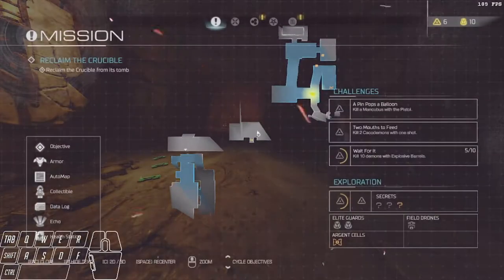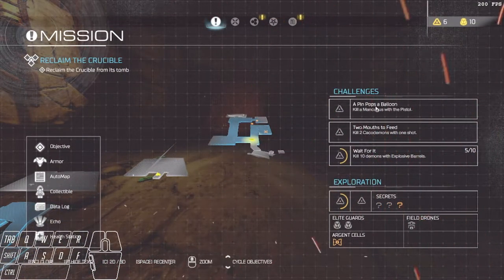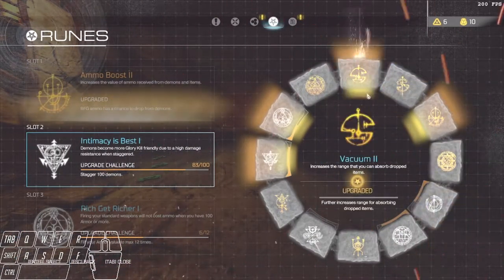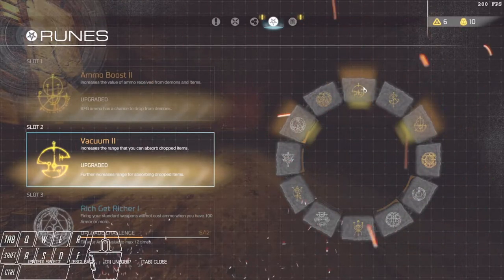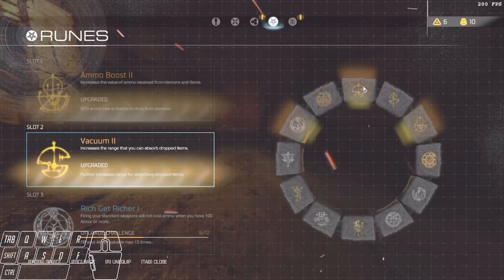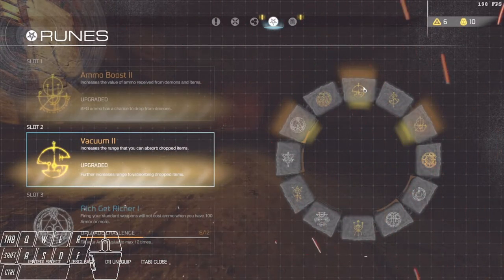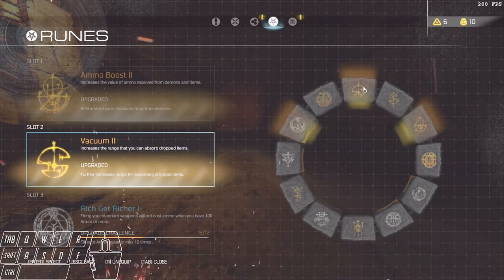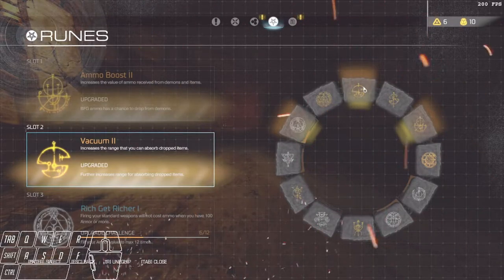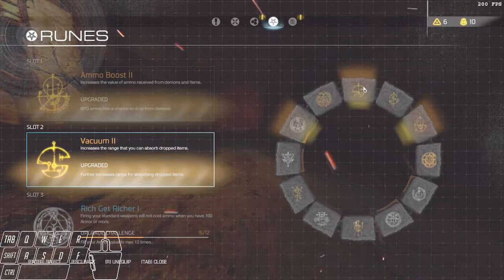Now you've got a Mancubus here that needs to die via pistol — that's the challenge. It's pin pops the balloon. If you have Intimacy Is Best equipped, unequip it. You do not want this equipped while you're trying to do this challenge; you will not be successful. Even with the pistol fully upgraded, it is still damn near impossible to pull off unless you really know what you're doing when it comes to damage values and how much damage demons can take. So just unequip it — you'll be happier in the long run.